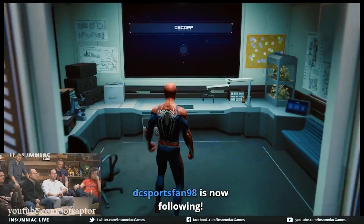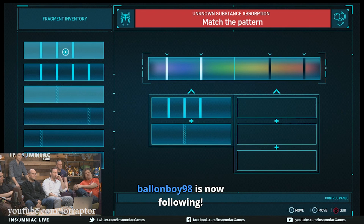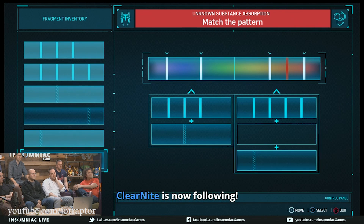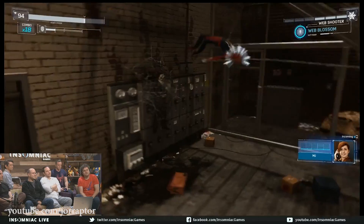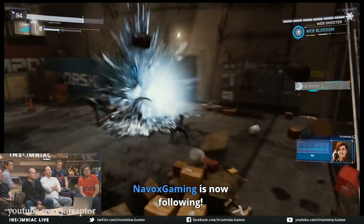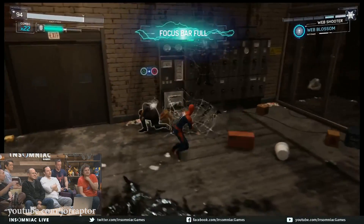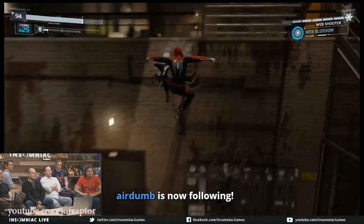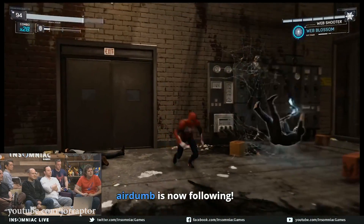They also showed non-combat activities like the research lab where Harry Osborn has you investigate things and complete puzzles, though the puzzle shown is just one of many. During those missions you'll also get a little bit of story. The reward for these missions will be research tokens, which are needed to craft things like new suits, gadgets, gadget upgrades, and suit mods. There are three mods on your suit and every suit also has a special ability. You can mix and match those as well, so you can have different suit powers on a different suit. Not all suit powers are combat-oriented — some support or traversal abilities should be very interesting.